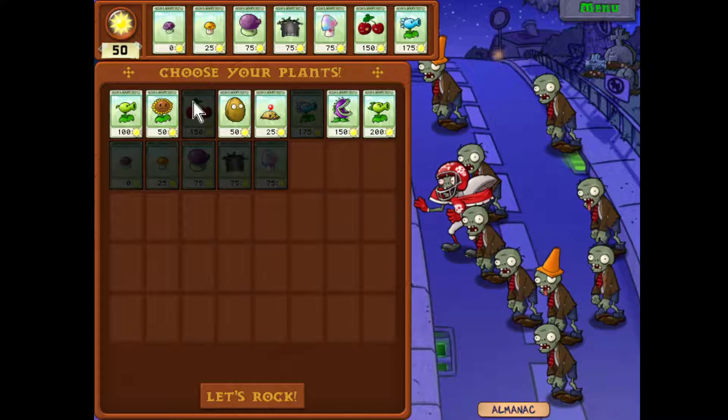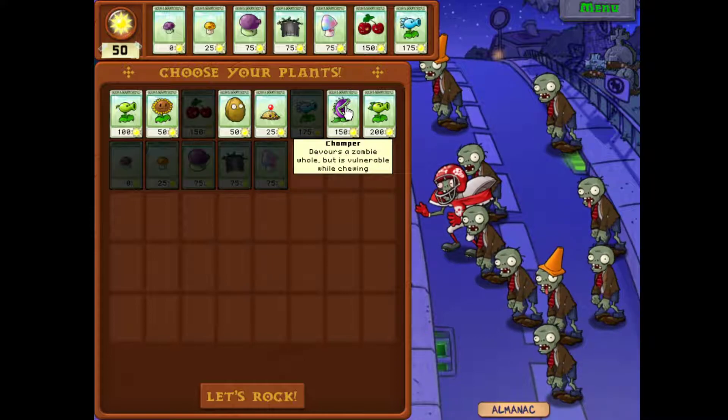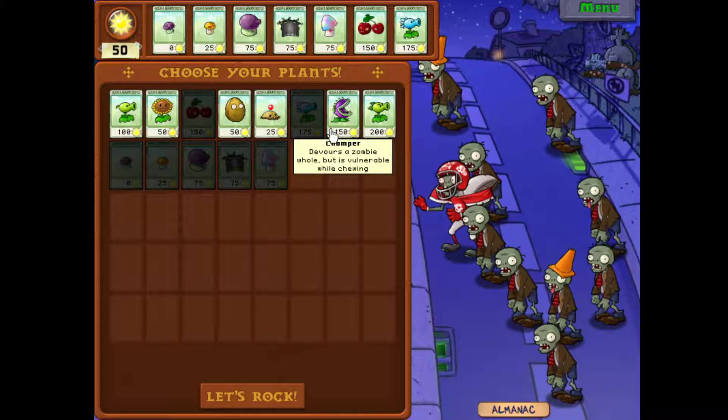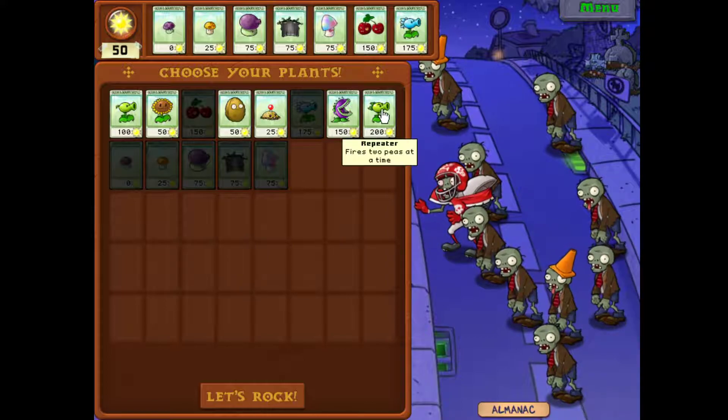Chompers and walnuts are a good combination, but my problem with chompers is they take so long to chew and swallow. They just stand there, not useful for such a long period. That's why I don't really use them. Anyway, this is a basic night level strategy except we have to keep an eye out for the football zombies.